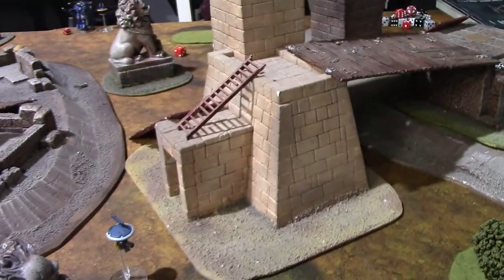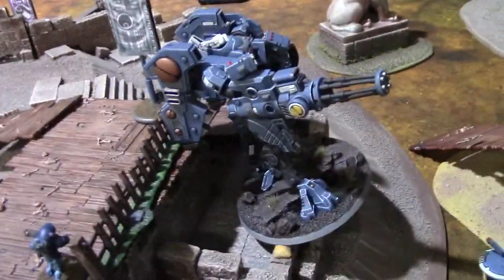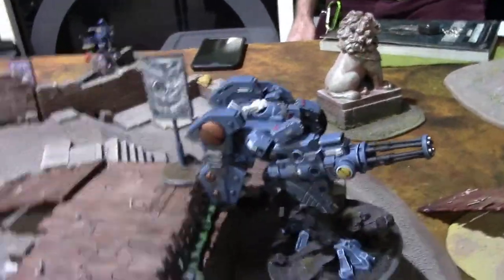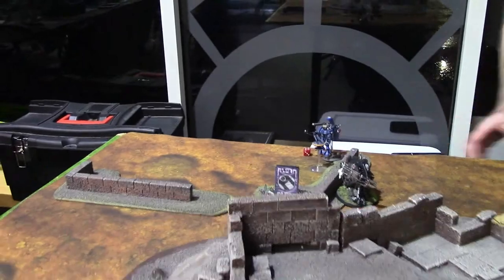Turn four for Tau: healed the Riptide up two wounds and used the Stimulant Injector so he could use his full ballistic skill. Killed the Terminator, did four wounds to the Dreadnought, and two wounds to the Chaplain.